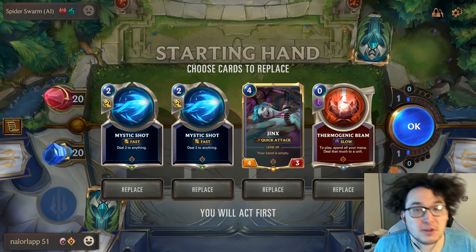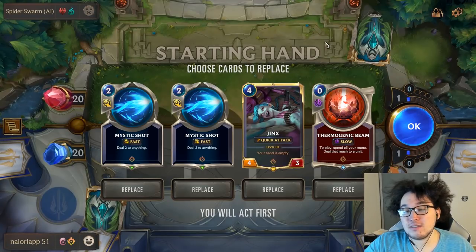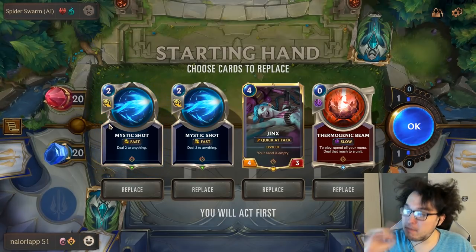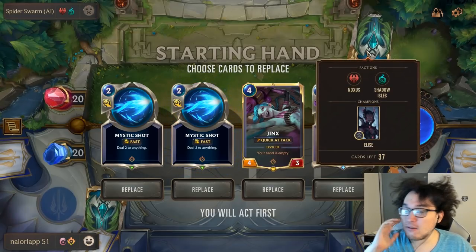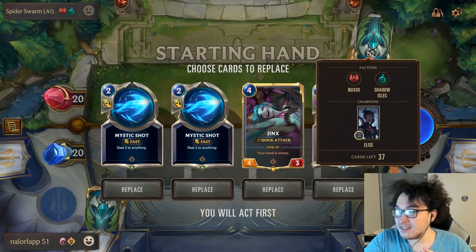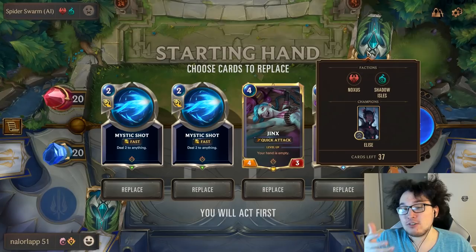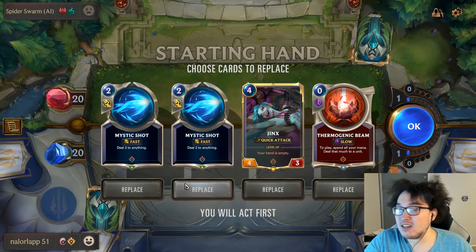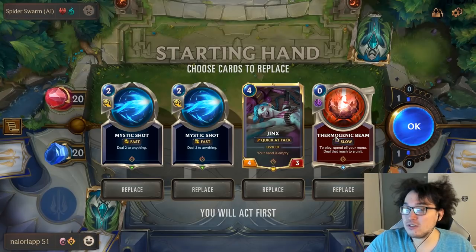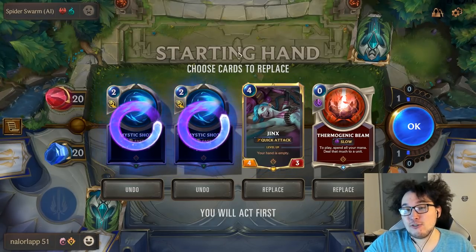This is a very interesting one — we're using the Ionia-Noxus starter deck, a very aggressive deck, and our opponent is running Spider Swarm, also pretty aggressive. Mystic Shot is a good early game option dealing two to anything, but think about how spiders play out: they have a lot of things that need to be killed at three health, a lot that die at one health, but they don't actually run value engines you want to disrupt. Jinx is very powerful, though she costs four mana.